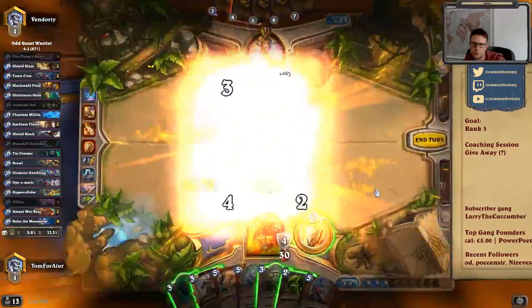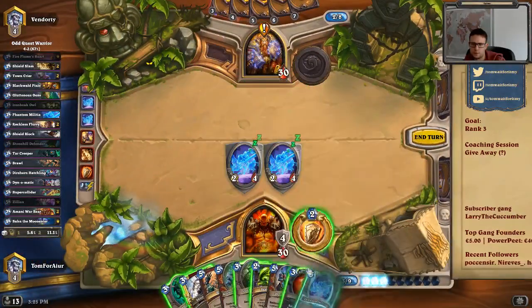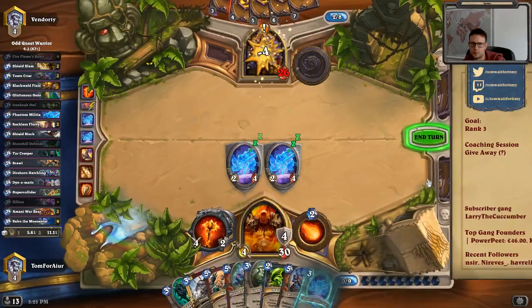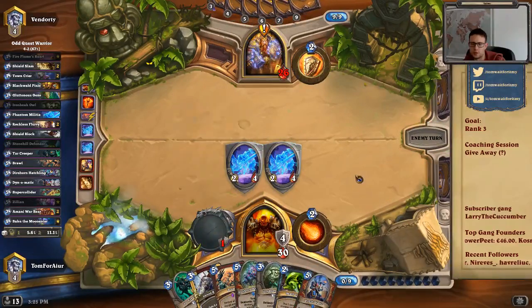We still have armor here. We have a lot of damage coming, so I think it's actually better to play the weapon here. Especially since he also has mass removal spells — he holds a Brawl. I think it's a lot better to start hitting him here already.